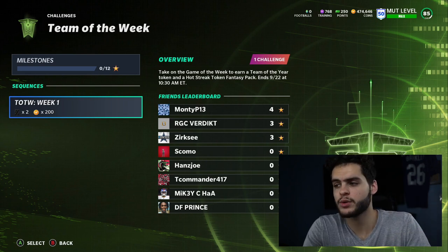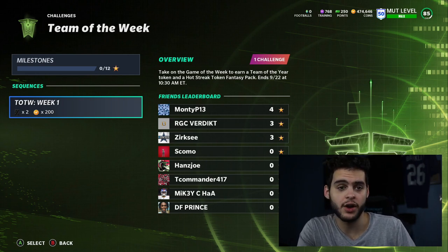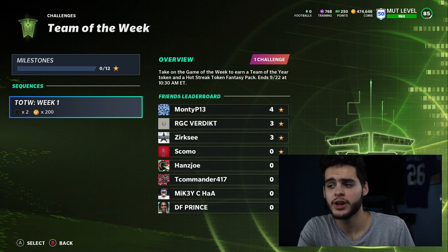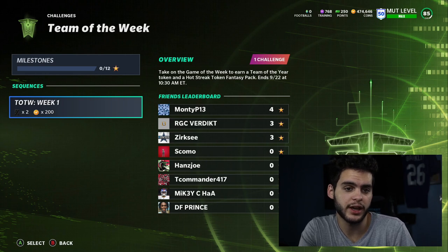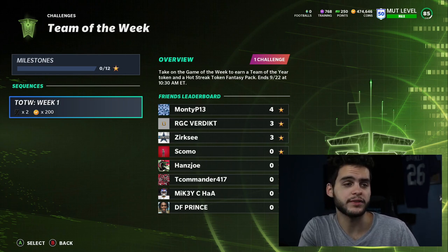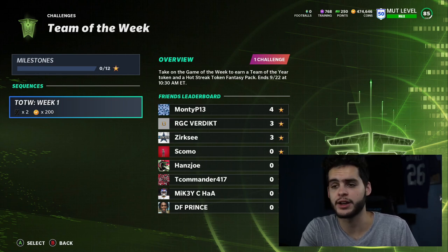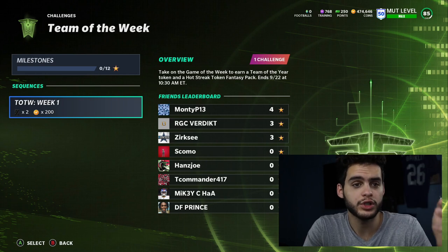Usually these Team of the Week cards are auctionable, so you'll definitely want to take advantage of that. Getting an auctionable Team of the Week player is huge because that's free coins — you could easily make over a million coins off this. Each Team of the Year player usually goes for around 250k to 300k on the low end and 600k to 700k on the high end depending on the pool, and you can do this on up to five accounts.